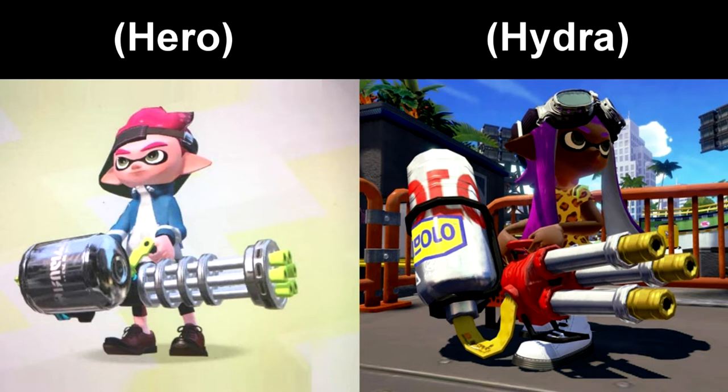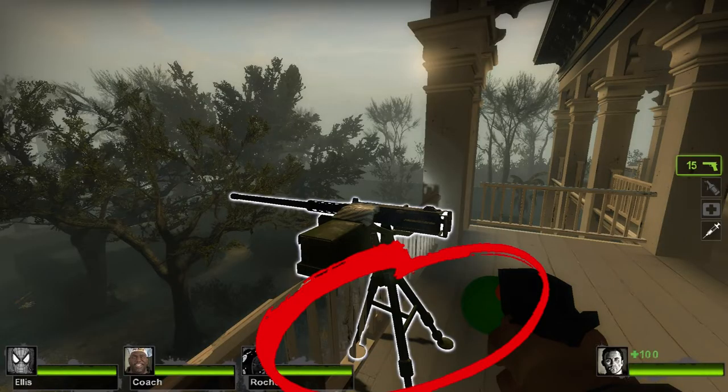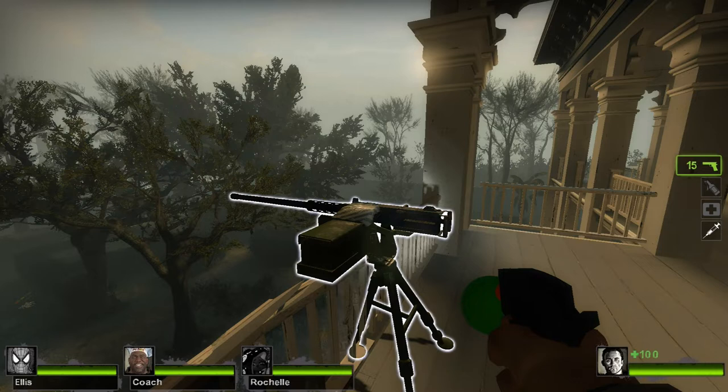But you're like, Sam, the Hero and Hydra splatlings are meant to be carried around — they're not supposed to be stationary. Yes, I know that. But I already created a mini splatling mod that does that, and I'll be making a video for it shortly. So what am I supposed to do with these mounted miniguns in this game? I can't just leave them like this. I gotta splatoonify them. Since I already have the mini splatling replacing another weapon, I'm gonna replace these with the Hero and Hydra splatling — and that's what I'm gonna be showing today.